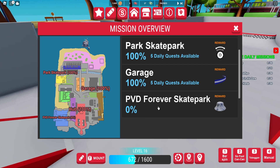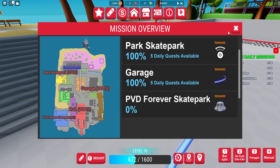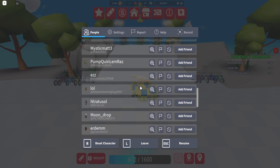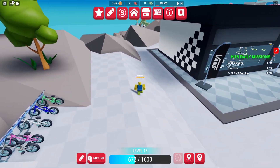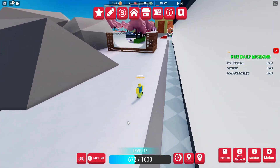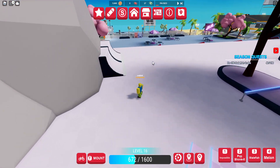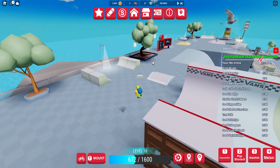Now we're heading towards the last mission area which is the PVD Forever Skatepark, literally next to spawn. Going to reset real quick - it's a bit buggy. Let's go ahead and head over there and see what we need to do, see if there's anything we need to buy. Hopefully not because I have zero coins.